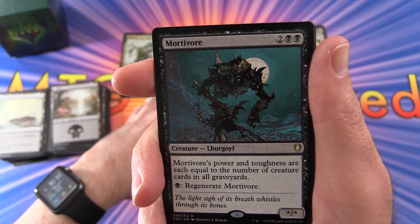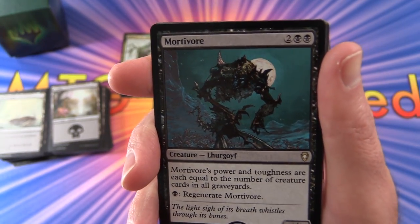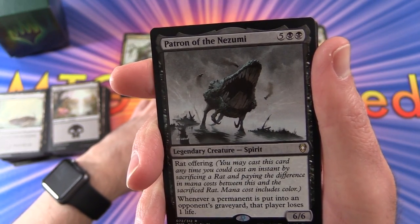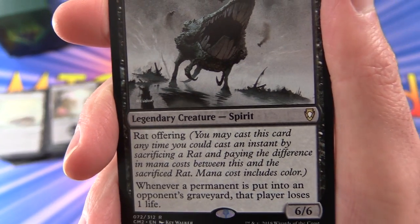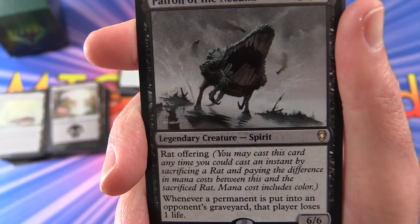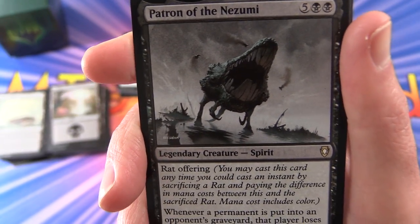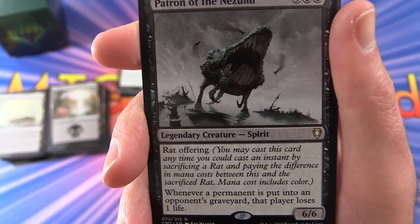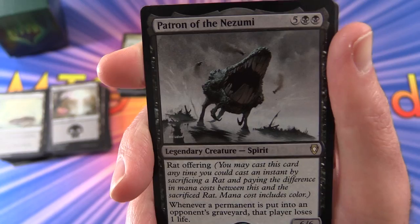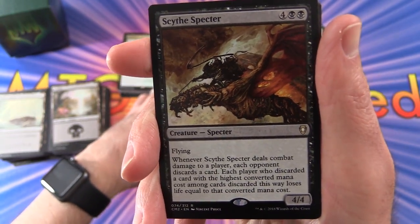Mortivore. So there's a Lhurgoyf — is he of the same species as the Tarmogoyf? Leave a note in the comments. Patron of the Nezumi, Rat Offering: you may cast this card any time you could cast an instant by sacrificing a rat and paying the difference in mana cost between this and the sacrificed rat — mana cost includes color. It's a legendary creature Spirit, 6/6 for 7 mana. Whenever a permanent is put into an opponent's graveyard, that player loses 1 life. Some real colourful and interesting cards here.